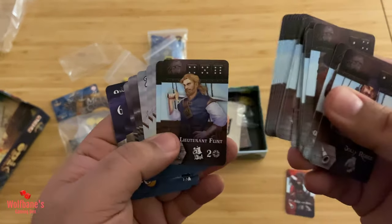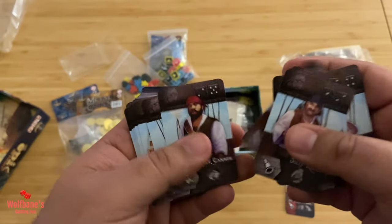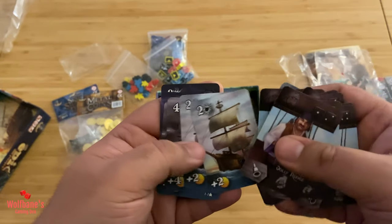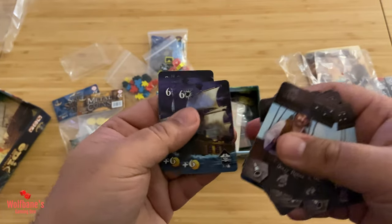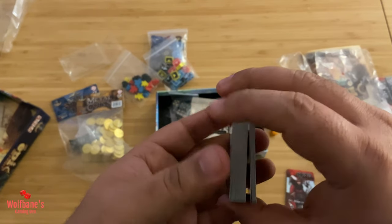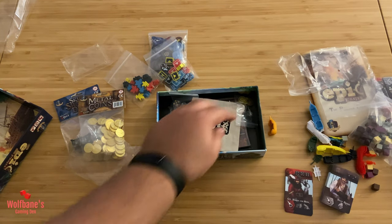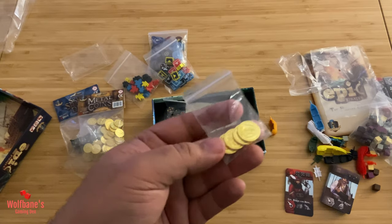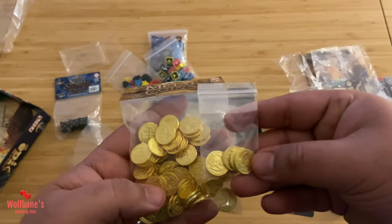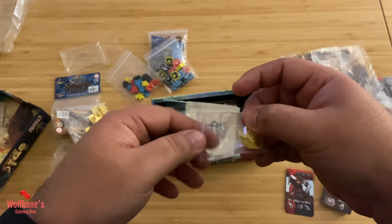And then we have different crew members, I guess, that you might have in the game. The artwork overall is nice — it definitely has a pleasing animation style aesthetic to it. Then you have the ship cards, at different levels perhaps, because they do seem to scale up from two to eight. Overall I'm happy with the quality of these and definitely happy with the artwork on these cards as well. It looks like there's already a bag with four coins in here. Obviously we have this larger bag with so many more, but these do seem to be identical — we'll verify this at the end.